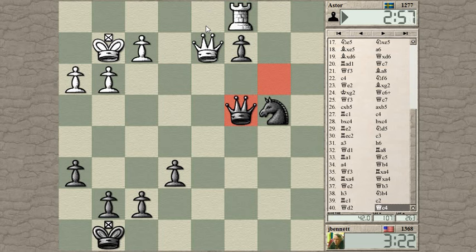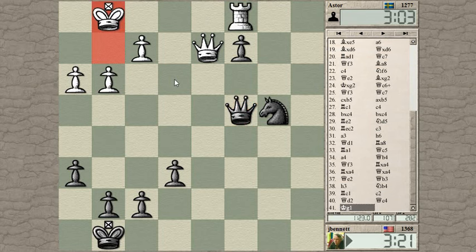He gets away from the forks. Is there a way to drive the queen away from that square? Maybe I need to bring the king up. We'll start by moving some pawns forward — maybe that will help.